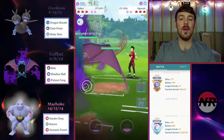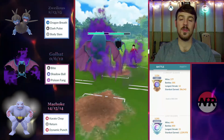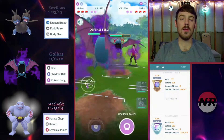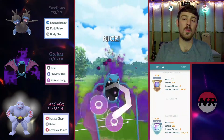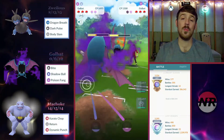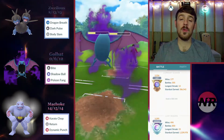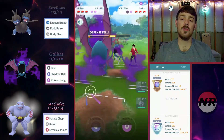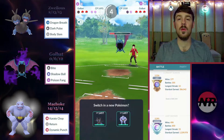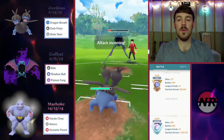We're in the mirror and I know Vigoroth is so strong that if I give up shields, it can actually beat my Machoke in the back since I'm not running Cross Chop. So I try to get shield advantage. The opponent actually shields the very first Poison Fang — probably unfamiliar with the counts. We get Golbat low and let it go down to take shield advantage. One Poison Fang really doesn't do a whole lot of damage — it's more about the debuffs over time.